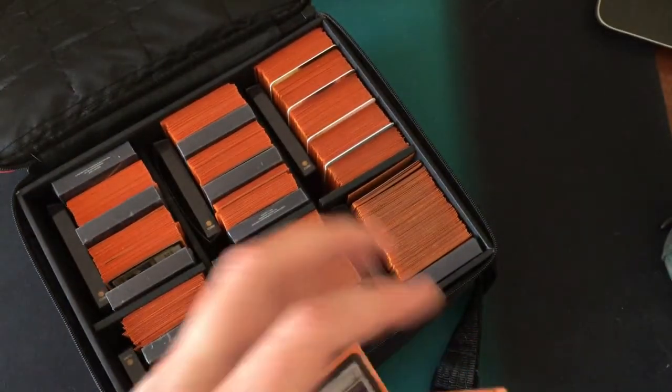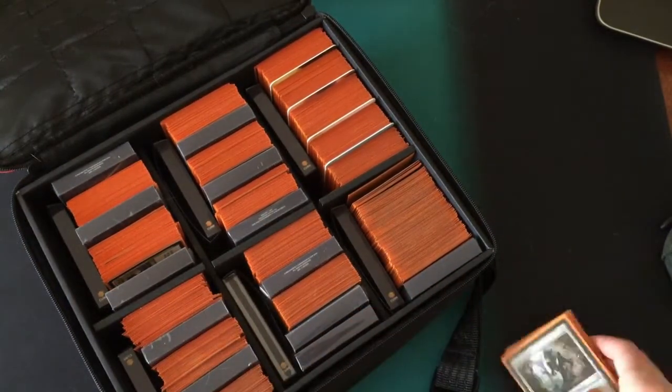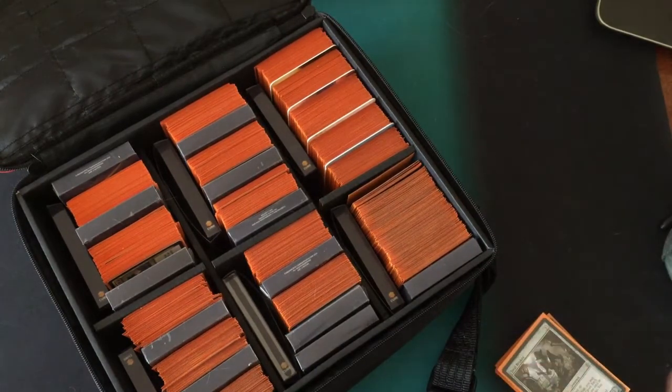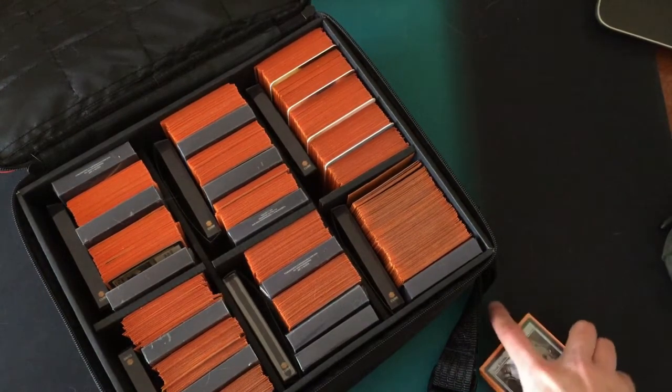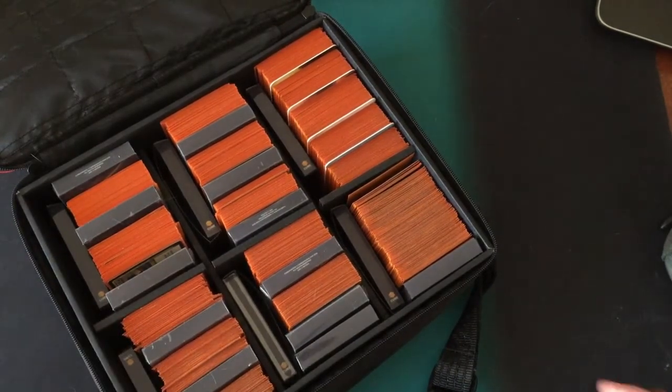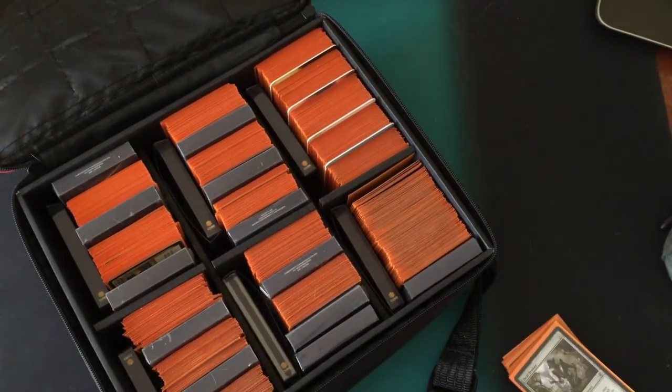I hope you guys have been enjoying these cube videos. That's the last of the breakdown of what is in the cube. In the next upcoming videos we'll talk about the cards that are in the packs — we'll shuffle it up, show what a normal pack looks like and how that process goes, before we actually get into some gameplay footage where we do a cube draft. I hope you guys have all been liking it — if you have, make sure you're hitting that subscribe button.